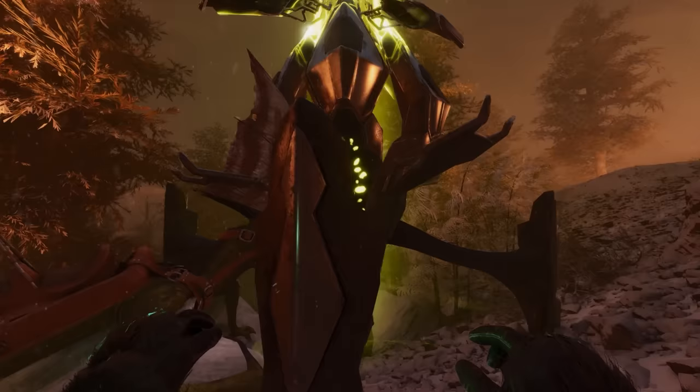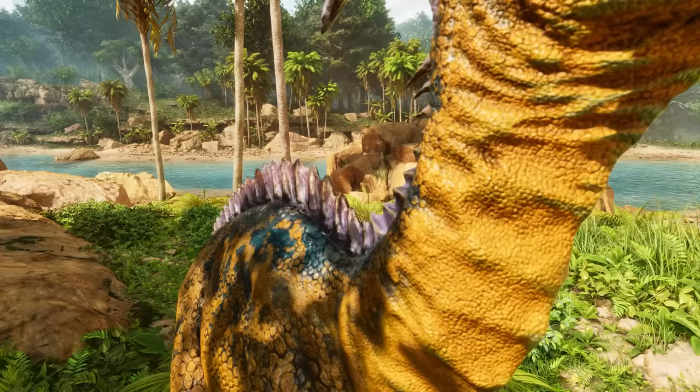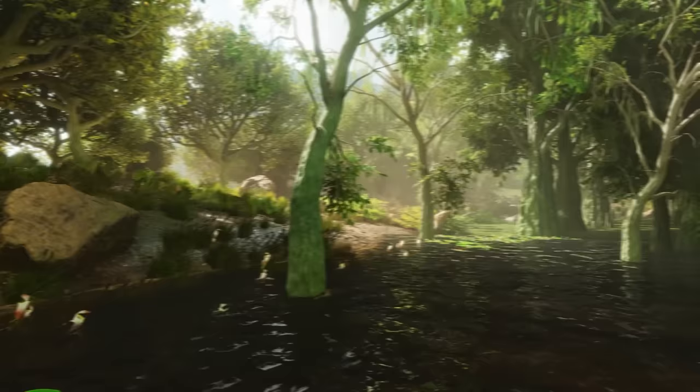Again, there are way more than I could possibly count or be aware of after only having a hundred hours in the game. But here are some of the major ones I've noticed. Almost every model in the game was improved textures-wise, whether through upscaling or by hand. This includes terrain, structures, resources, creatures, humans, weapons — you name it.